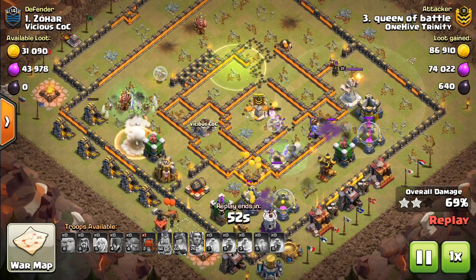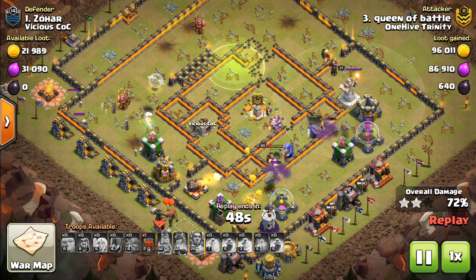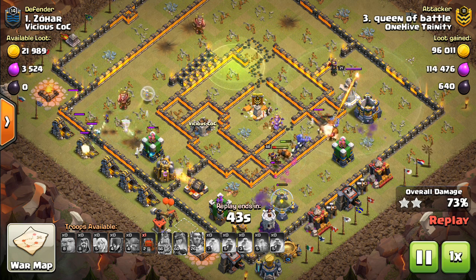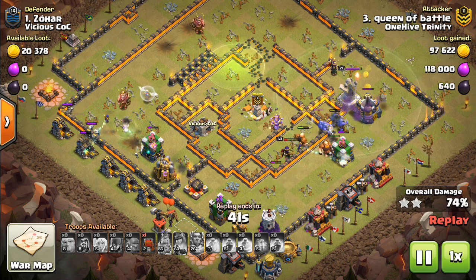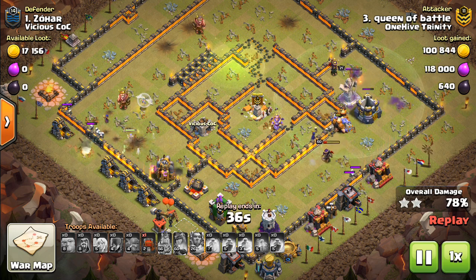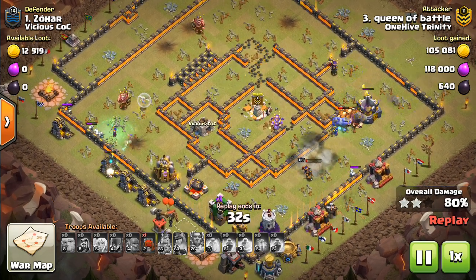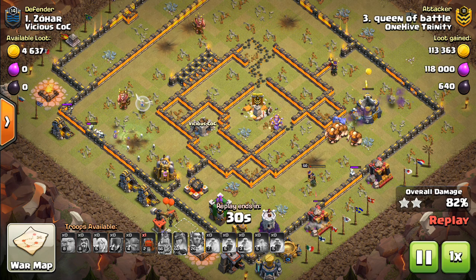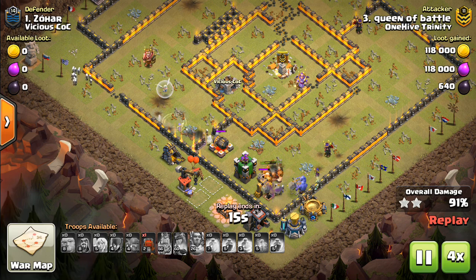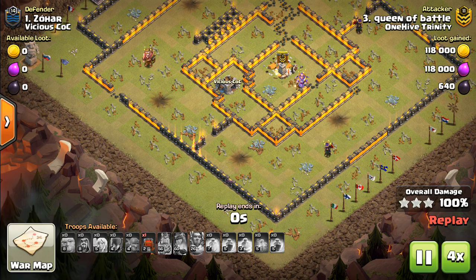People aren't thinking about that as much in these non-meta bases, so you can definitely look to do that. To some extent, you're going to want to overwhelm the base. These bases tend to be more compact, and if you're doing too surgical of an attack, your troops will get spread thin. Look to really take advantage of the Warden's Tome — get a bunch of troops, specifically bowlers, in the core of the base, under rage, with the Tome, and you can do some serious damage. A lot of giants left up, some bowlers behind them, and these last few troops will go through — nice attack.